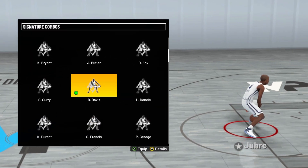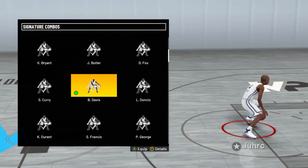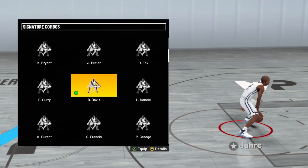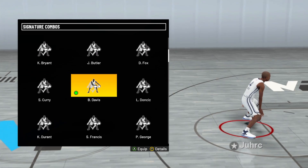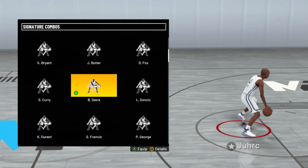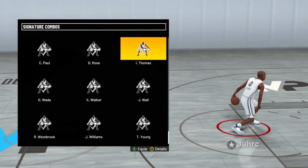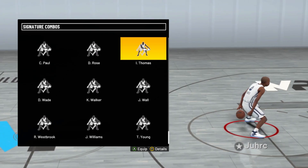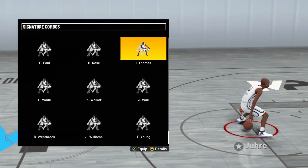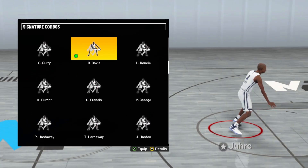For signature combos, Baron Davis has to be one of the quickest signature combos that I've seen so far. So you guys want to make sure you go with Baron Davis. You can either do Baron Davis or Isaiah Thomas — that's kind of like 2K19 dribbling if y'all remember — but I'm going to have to say Baron Davis.